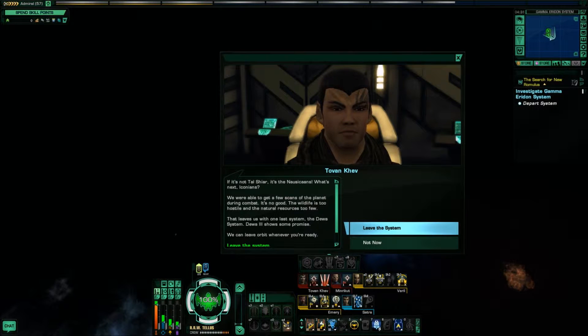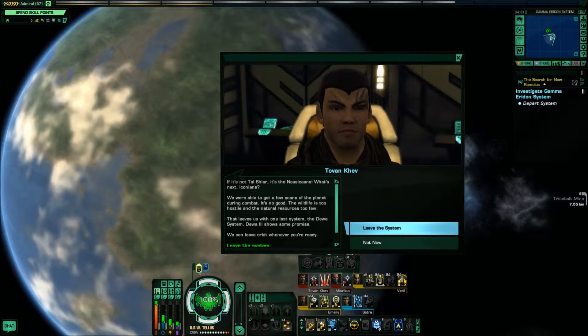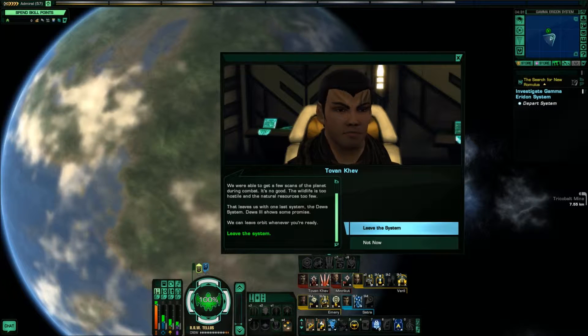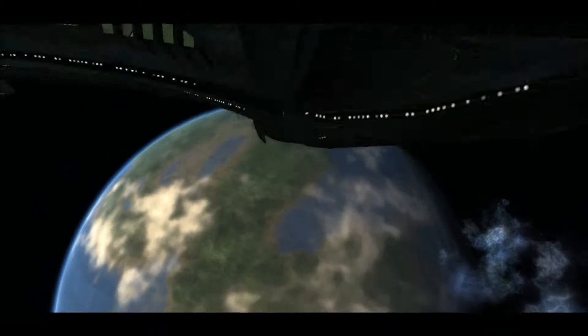What's next? Iconians? We were able to get a few scans of the planet during combat. It's no good — the wildlife is too hostile and the natural resources are too few. Sounds good to me, let's get the hell out of here.